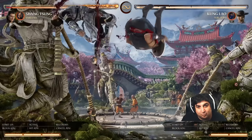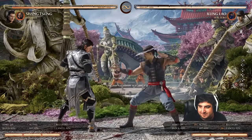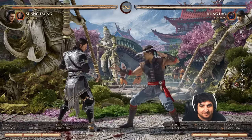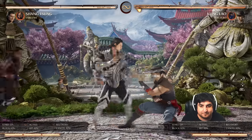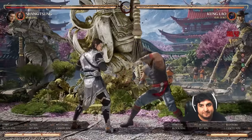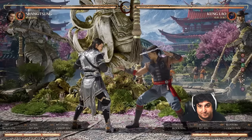Kung Lao can do his little upward kick and actually get a little air combo from this. That's probably the most effective one out of the basic punish characters. 180 damage is a pretty good trade — I think that's the most damage we've seen so far.